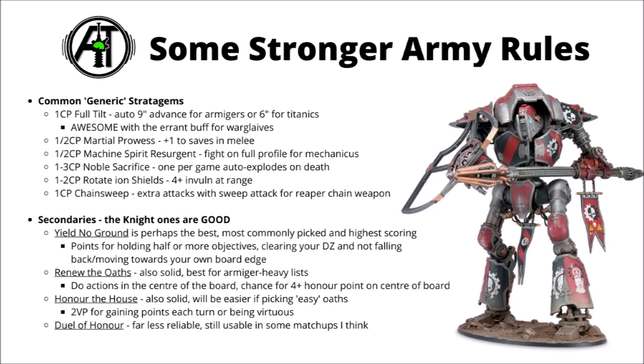Next up, the Knight Secondaries are very, very solid. Some codexes struggle to have any solid ones to pick, but the knight ones can often take all of their standard 3 and only choose to sub them out if it makes sense given the matchup. Perhaps the best and most commonly taken in tournaments is Yield No Ground — this basically just rewards you with victory points for doing what you wanted to do anyway: trying to hold half or more of the objectives, clearing your own deployment zone of enemies each turn. In a lot of matchups you might get the first two basically for free just as you go about doing your thing.